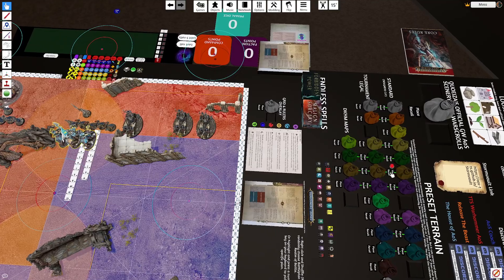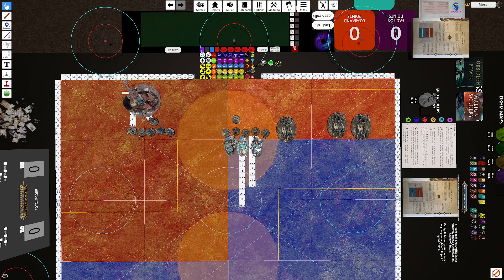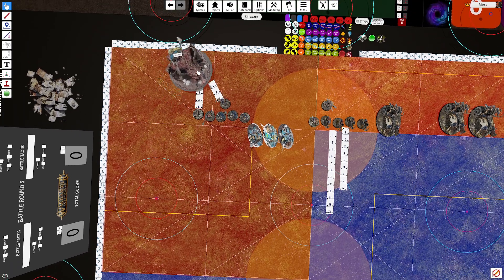If we charge in the hero phase, we can do the same trick: retreat in the movement phase and then pile in during the combat phase. It works much better with the Maw-Crusher because he has flying and access to Fasten, but you can do a watered-down version of these movement shenanigans with the Gore-Gruntas. To recap for the Maw-Crusher: teleport, Fasten, Mighty Destroyers, charge, retreat, pile in — you can get anywhere you want. If you can fit the pie plate, you can work out how to get there; you just need a good charge roll.